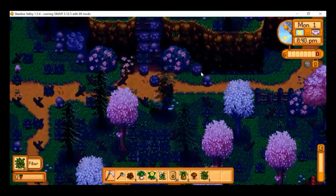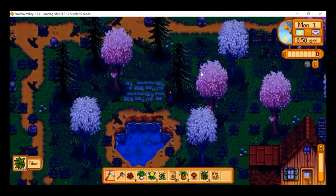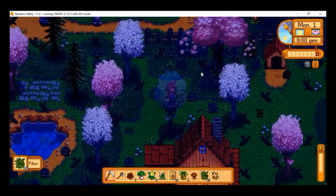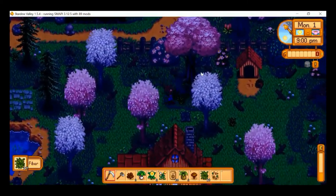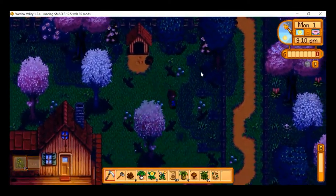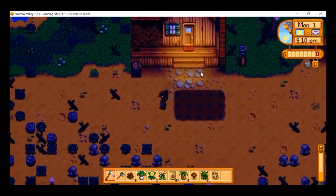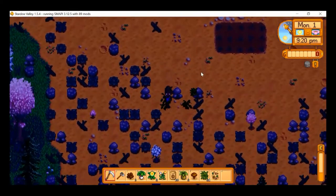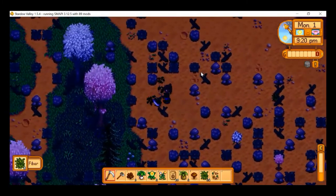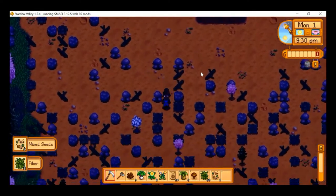It looks like our path here is kind of blocked. Let's see if we can find some more mixed seeds and get these planted today. Look at this little dog house — I love that. Or it can be a cat house if you pick the cat option. We've got two more mixed seeds, not too bad.